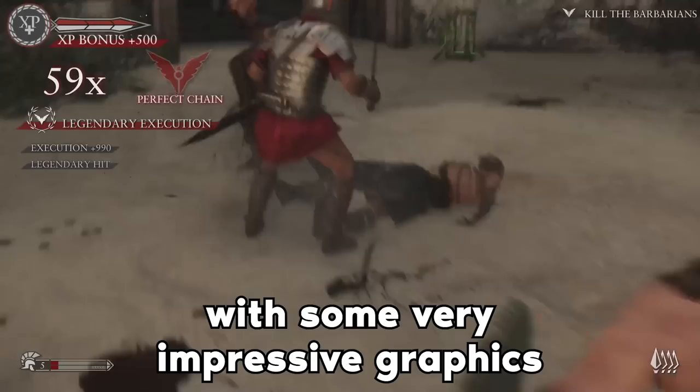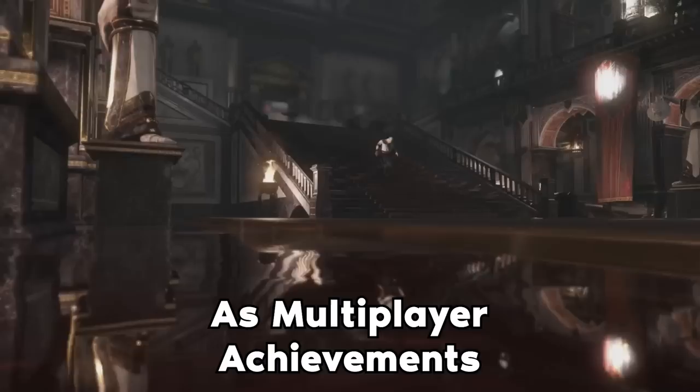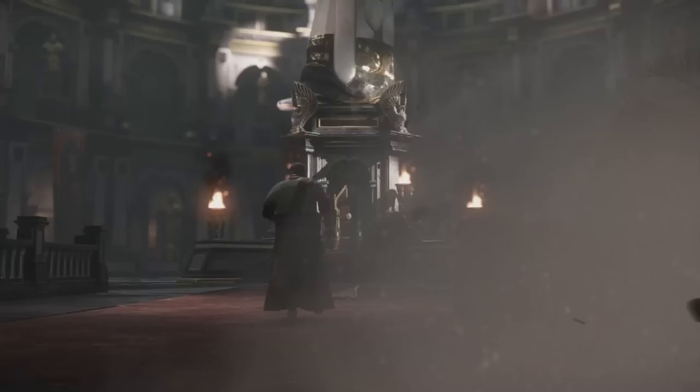Ryse: Son of Rome has got to be the most amazing, free-flowing, violent combat with some very impressive graphics for a game released as an Xbox launch title back in November 2013 — a decade ago. We step into the shoes of Marius Titus, a Roman soldier seeking revenge for the murder of his family. Our job in this video is all of the offline achievements. This does not include the arena achievements, as multiplayer achievements can get in the bin. Our achievements include finishing the whole game on Legendary, getting all of the collectibles, and battering barbarians in a number of different ways to grab those sweet miscellaneous achievements. In total, it's 47 to gather.